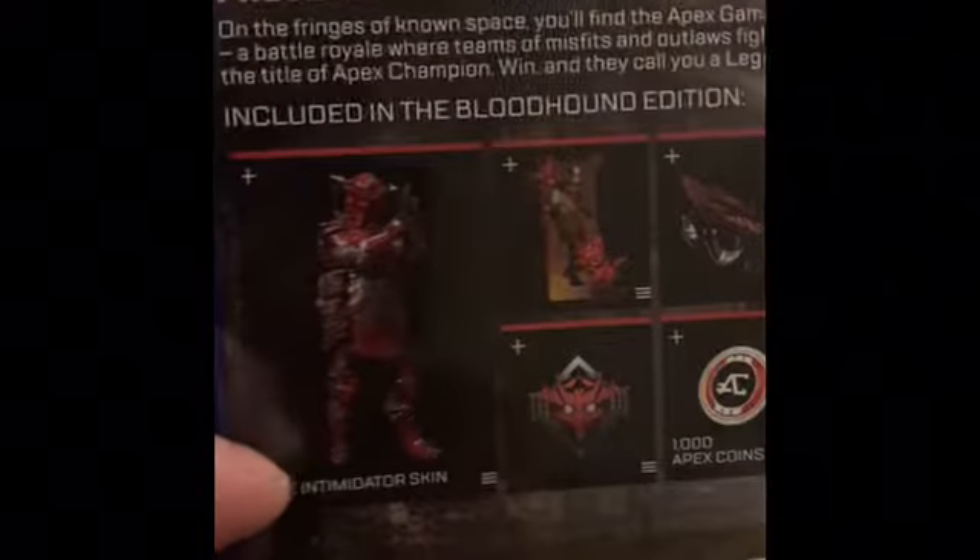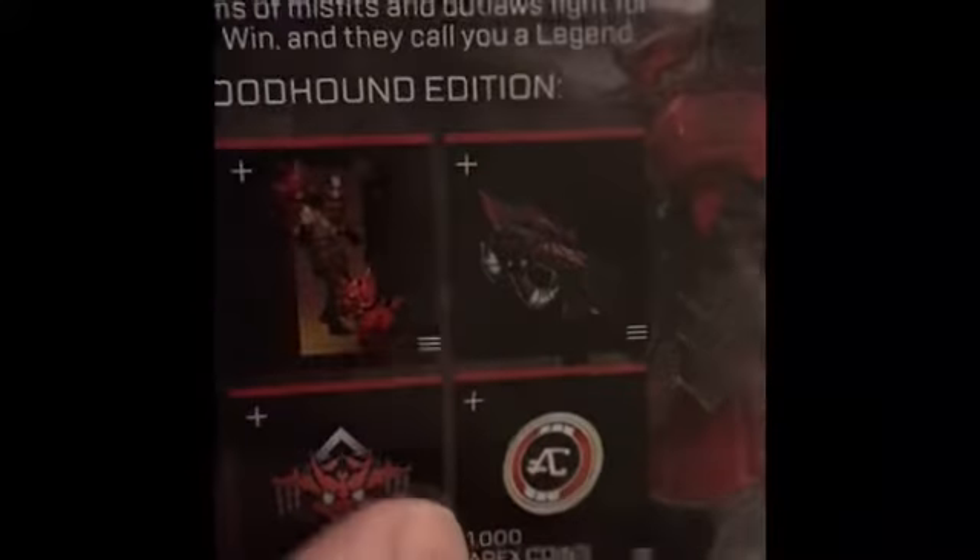It comes with the Intimidator skin — looks pretty cool — the badge, the banner, a skin for the Prowler, and 1,000 Apex coins.